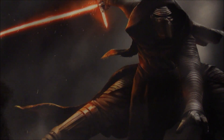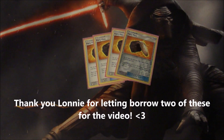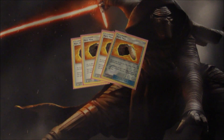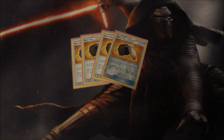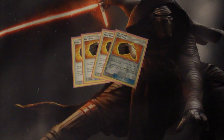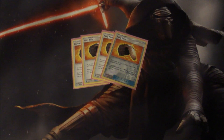Now we get to the trainers, which is really what makes this deck nutty. Starting off, we have four Fiery Flint — this card is pretty much Ultra Ball for four fire energy. You discard two cards and you can search your deck for up to four fire energy cards and add them to your hand. This is just fantastic with Blacephalon — great synergy, perfect synergy — so you can just kind of pull off a big attack.